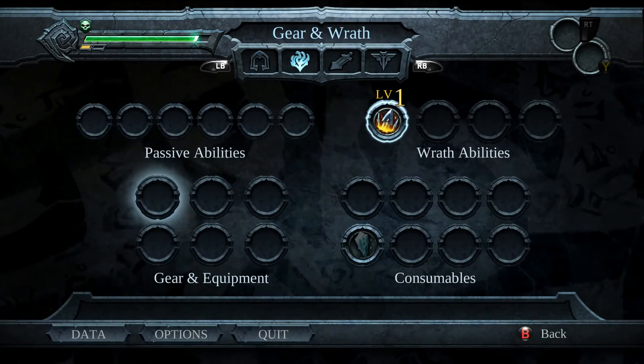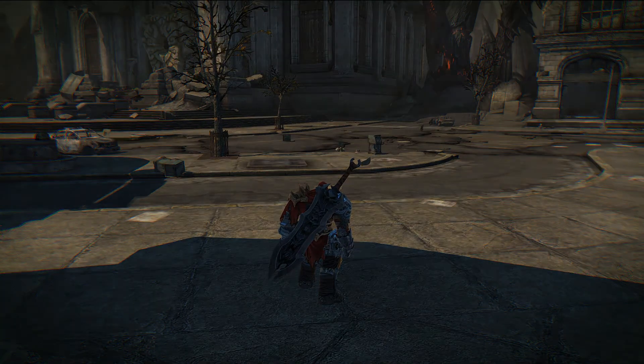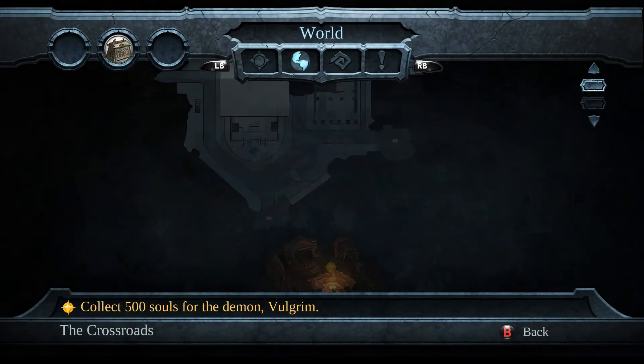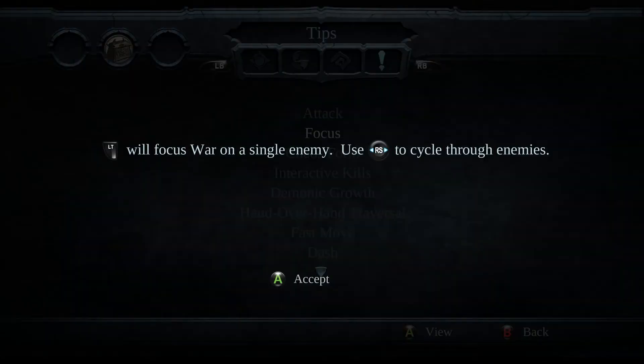Actually there's a thing, I believe. That's how I get into it. Attack, exit to attack. Focus — left trigger will focus War on a single enemy. Right stick to cycle through enemies.